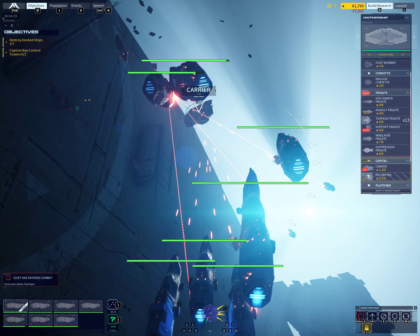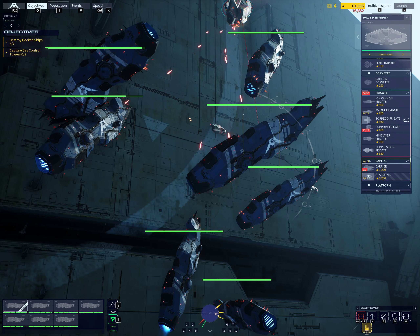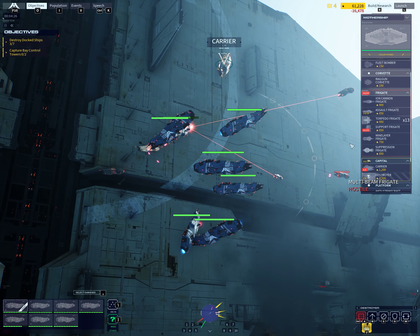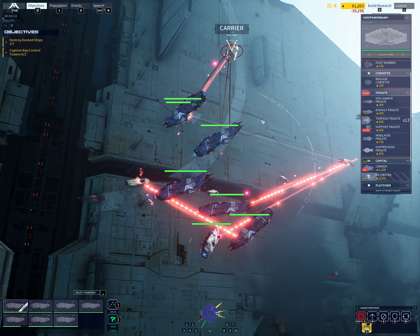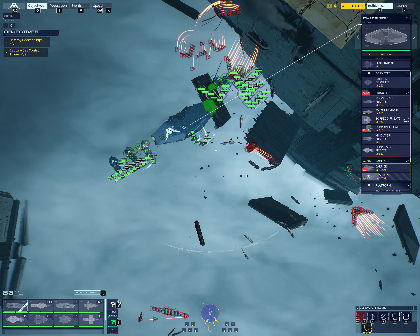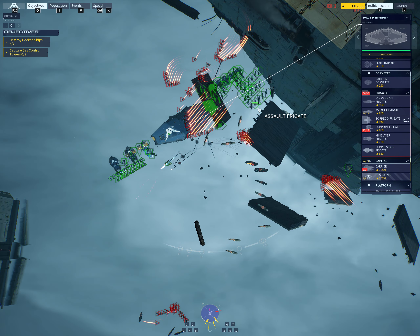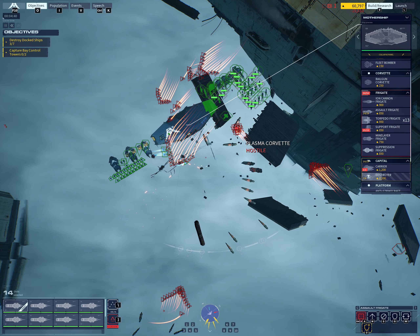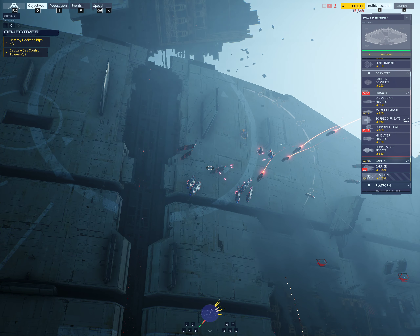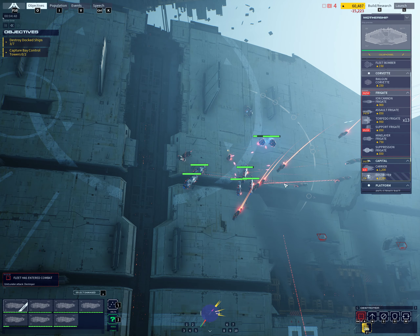Priority alert — destroyer is under carrier fire. Enemy corvette engaging. Keep steady. Destroyer taking effective fire — hull integrity down to 75%. Resource controller has been engaged. Priority alert — destroyer is under carrier fire. Enemy corvette in weapons range.